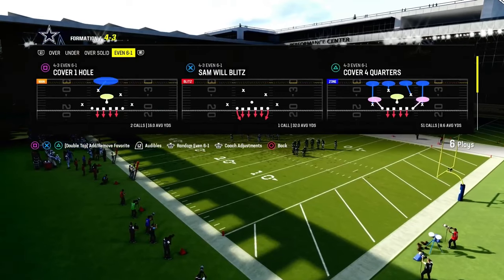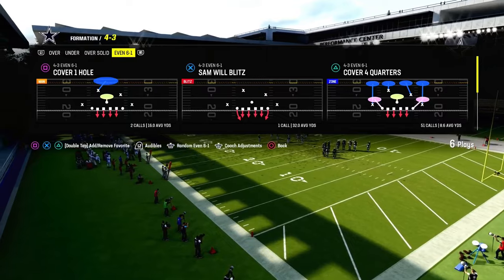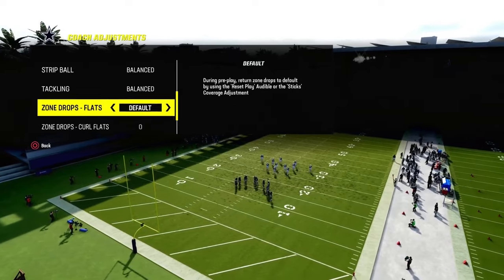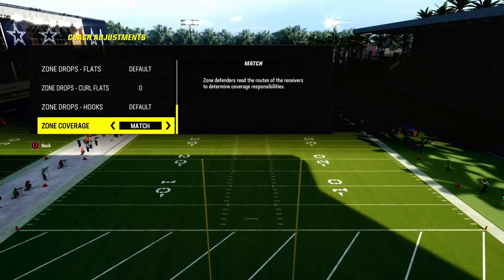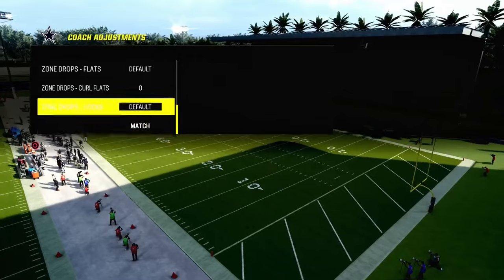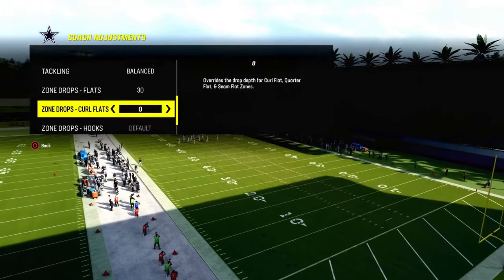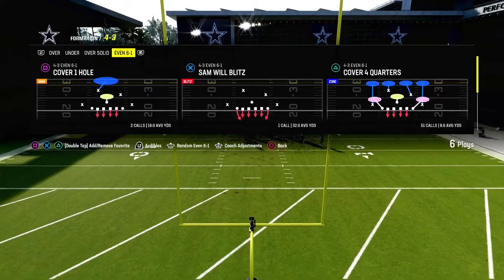So the best run defense in Madden right now is Cover 4 Quarters out of 4-3 Even 6-1. One of the biggest tips I can give you for this defense — we're going to run it on baseline — is you're going to put your curl flats on zero. That is going to significantly help you defend RPOs, help you defend the run, and help you play better defense in general. You can put your flats on 30 if you want to play a little double Mabel out of this, which is fine as well.